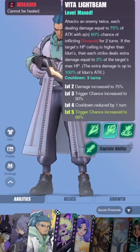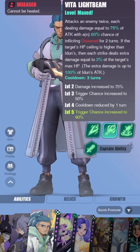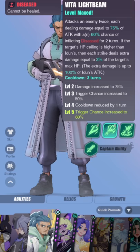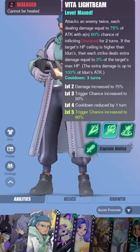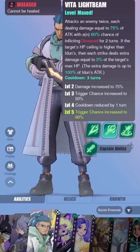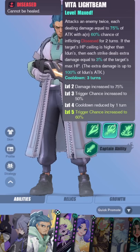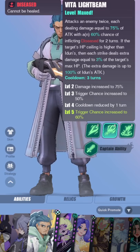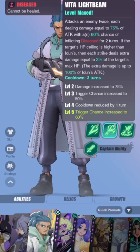Moving on to Vita Light Beam — attacks an enemy twice, each dealing damage equal to 25% of attack with a 60% chance of inflicting disease for two turns. If the target's HP ceiling is higher than yours, each strike deals extra damage equal to 3% of the target's max HP, also capped at 100% of his attack. But since it hits twice, each attack has an additional 100% of his attack. So essentially this skill deals 175% of your attack times 2 if you're hitting someone with more max HP than you — which is going to be basically every other esper in the game.